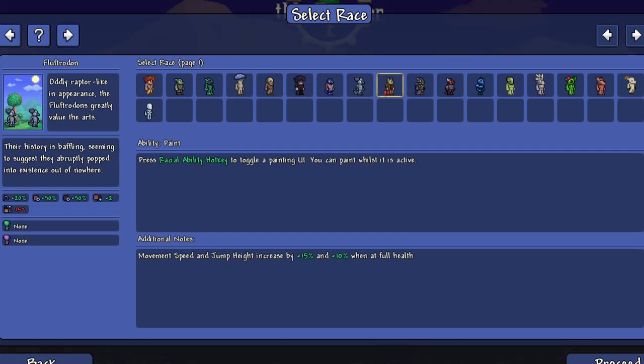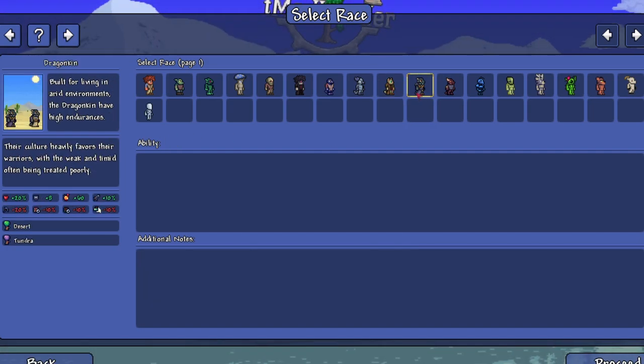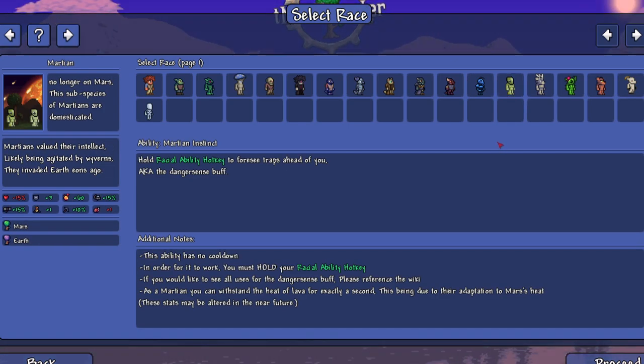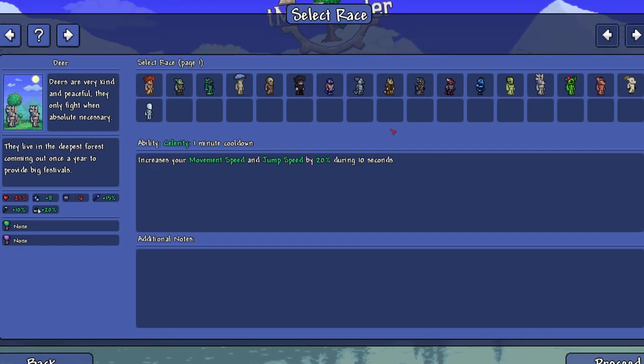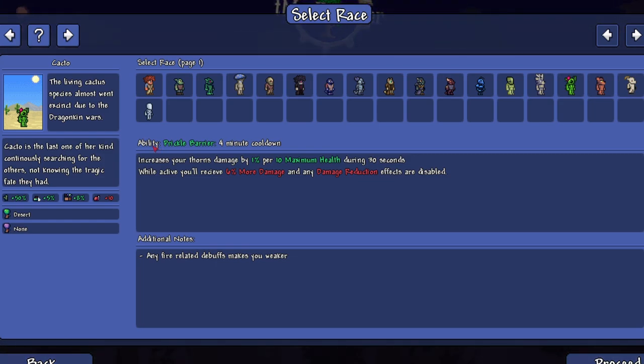We got all the races from the original video: goblins, merfolk, mushfolk, skeleton, vampires, kenkus. This one might be new - the Fluff Trodon, 'oddly raptor-like in appearance, the Fluff Trodons greatly value the arts.' Cool. We got the Tabaxes, dragon kin, kobolds, dirt kin, and then the custom races: Martians, deer - 'deers are very kind and peaceful, they only fight when absolutely necessary.'